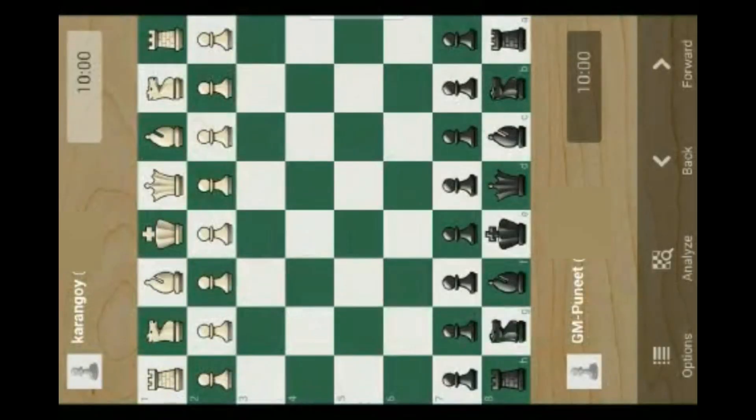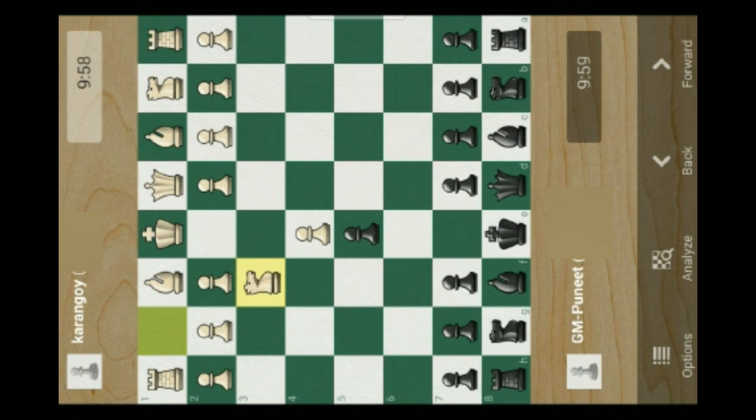Chess Lovers, focus on this particular game. I played black and my opponent played white. He started and moved his pawn from e2 to e4, and I took my pawn from e7 to e5, simply blocking that pawn. After that, he takes his knight to f3, wanting to attack my pawn at e5, and I take my knight to c6 to defend my pawn at e5.